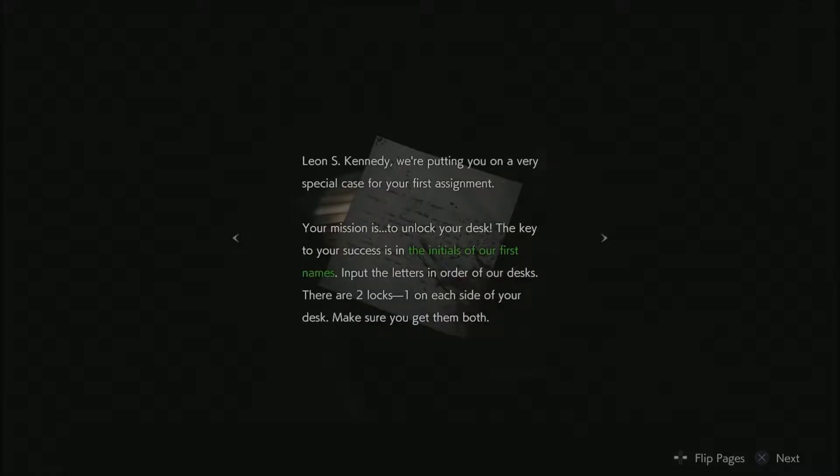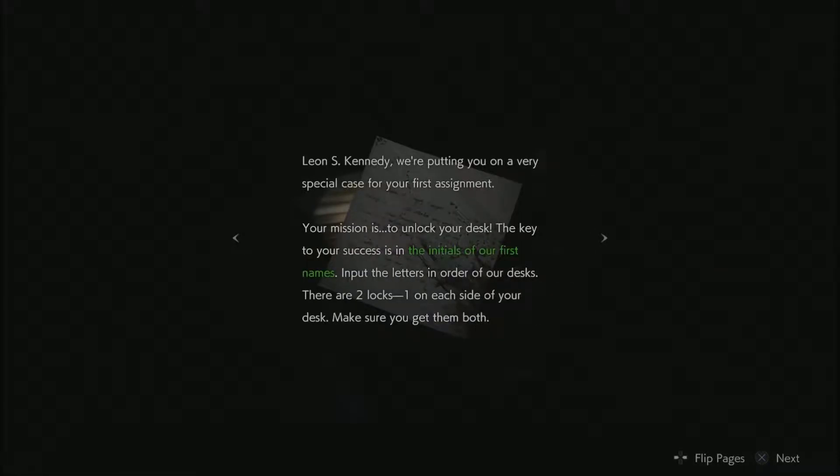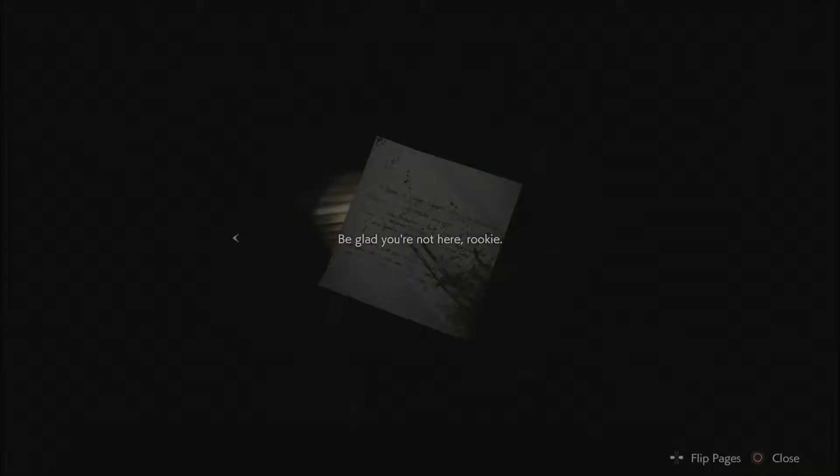What's this? Brookie's first assignment — Elliot's going to carry a very special case for his first assignment. Your first mission is to unlock your desk. The key to your success is the initials of our first names. Put... of our first name.